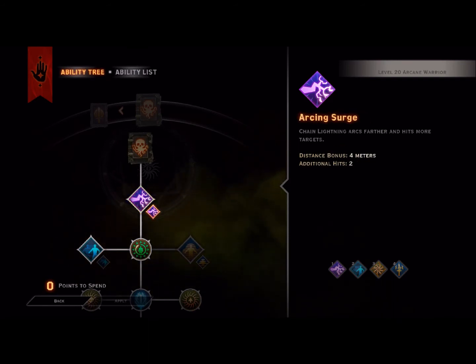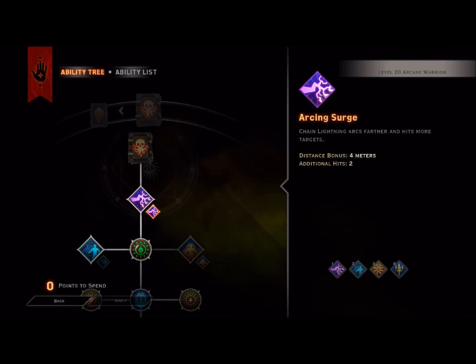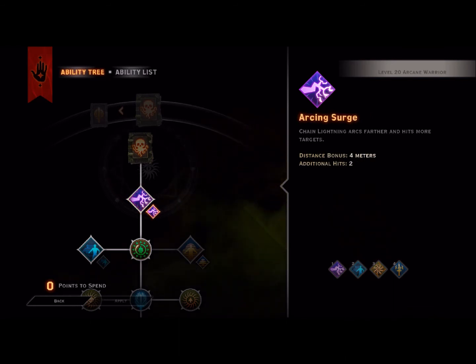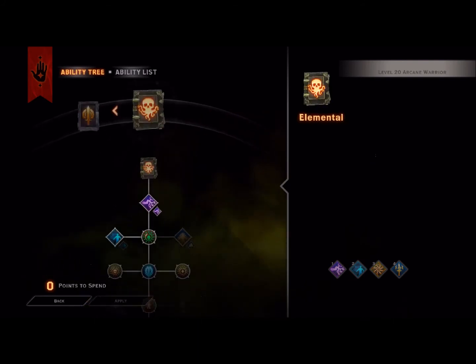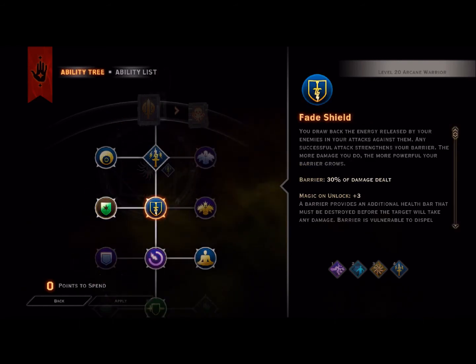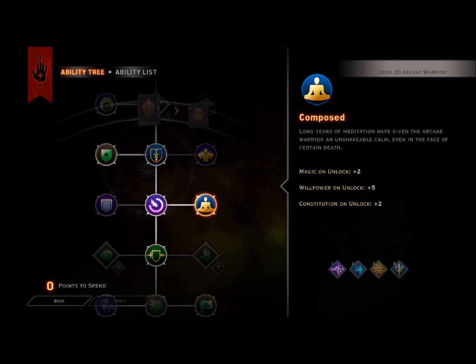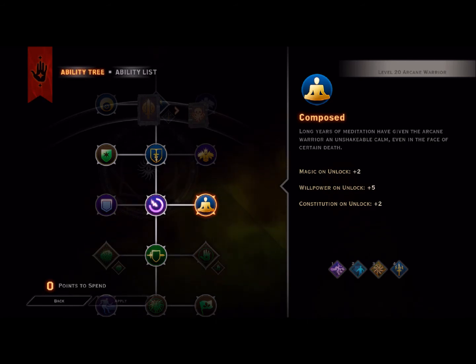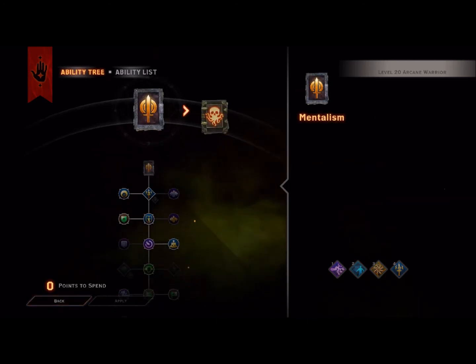From here we go with Arcing Surge. It's pretty common for all Arcane Mages to take this because with the upgraded form, Chain Lightning, the distance is increased and it hits 2 more targets, giving you a better chance to regenerate your shield completely. From there we go for Composed, which is an across-the-board increase: Willpower increases by 5, Magic unlock plus 2, and Constitution unlock plus 2. That is entirely awesome.